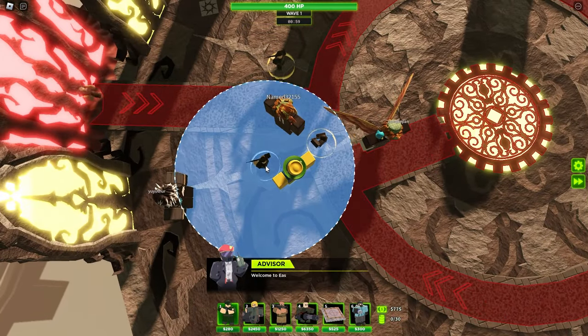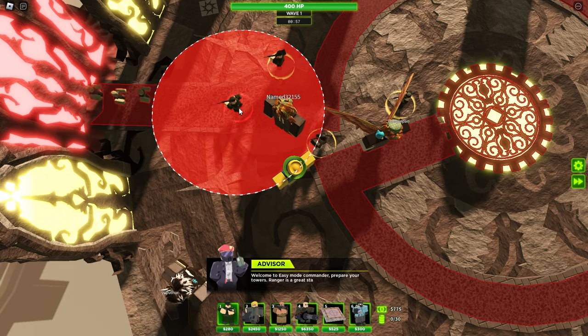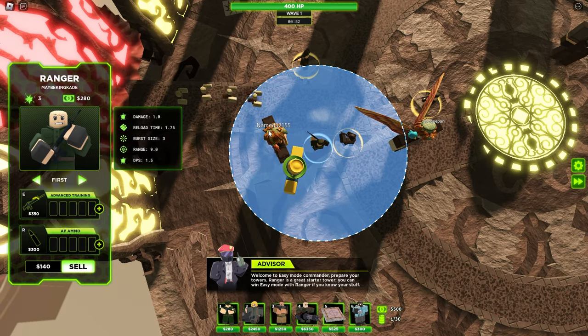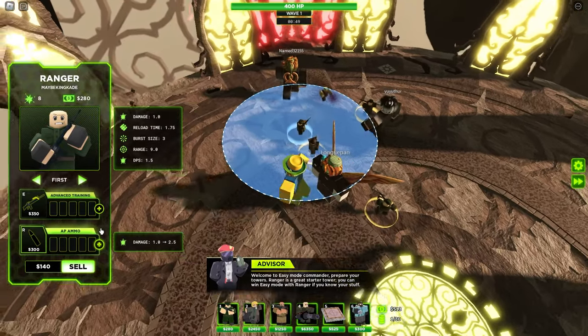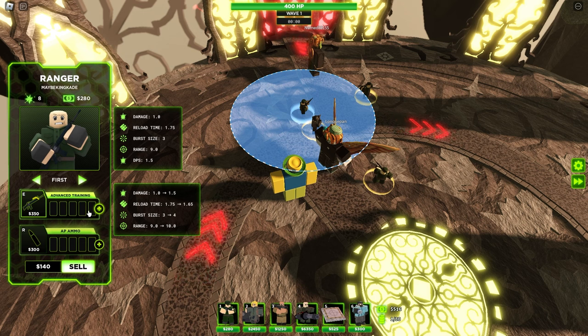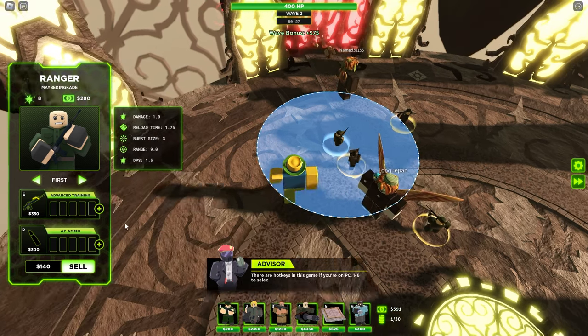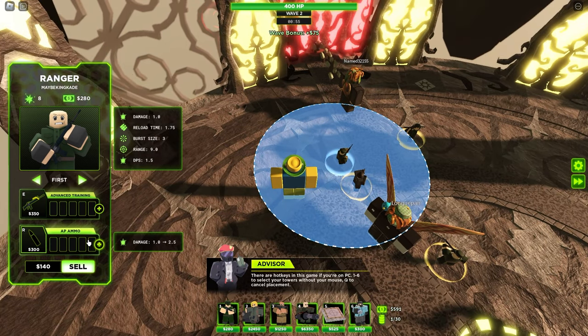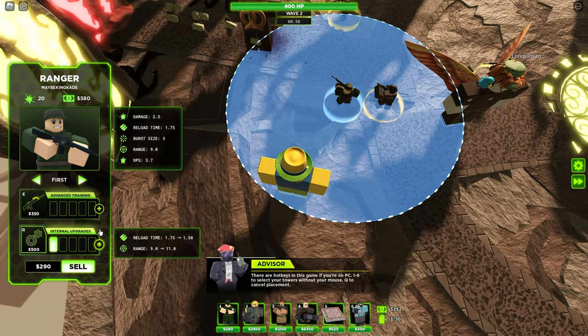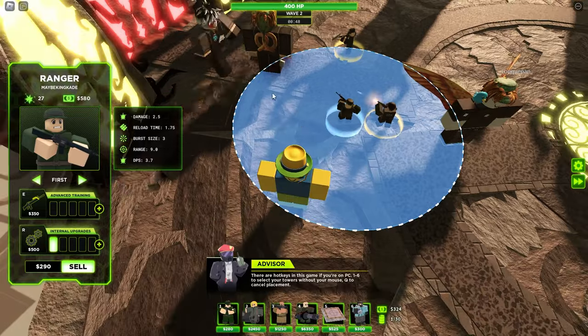The little blue circle shows how far your troop can reach — its radius. If the circle is red, you can't place it there; if it's blue, you can. We have upgrades on the side, and you do have to choose a pathway. You can upgrade two on each path, but once you go past that it forces you to choose one. The bottom upgrade is pretty good to start because it doubles the damage and increases range.